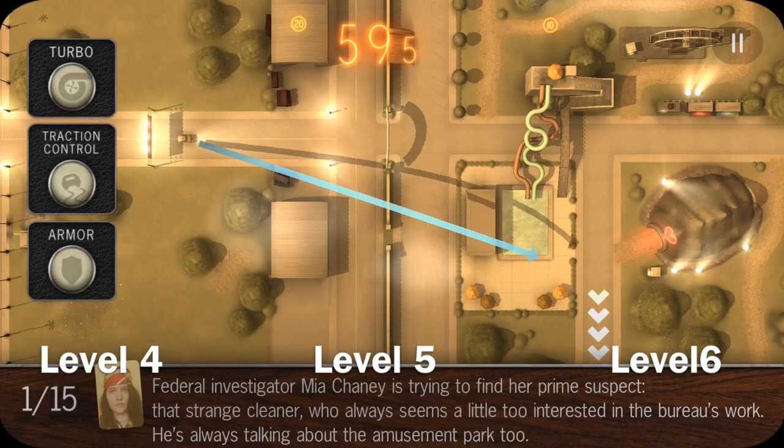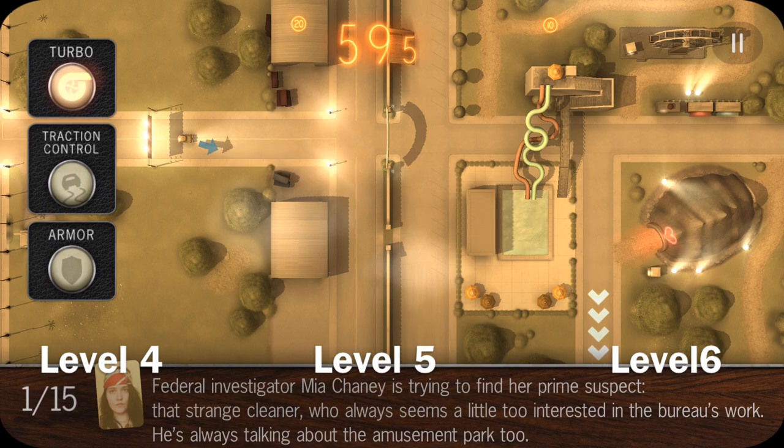Welcome back to another walkthrough guide of Does Not Commute. This is going to be levels 4, 5, and 6. You can click the level 5 and 6 links on the bottom.